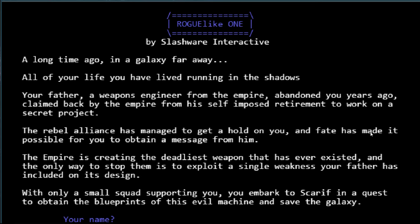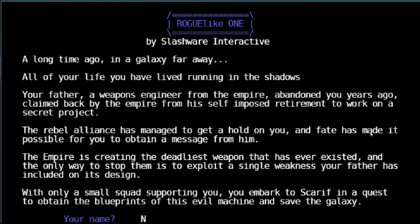Let's go ahead and try it out. So: a long time ago in a galaxy far, far away — all your life you have lived running in the shadows. Your father, a weapons engineer from the Empire, abandoned you years ago, claimed back by the Empire to work on a secret project. The Rebel Alliance has managed to get a hold of you, and you've obtained a message from him. The Empire is creating the deadliest weapon ever existed, and the only way to stop them is to exploit a single weakness your father included in its design. With only a small squad supporting you, you embark to Scarif to obtain the blueprints of this evil machine and save the galaxy.